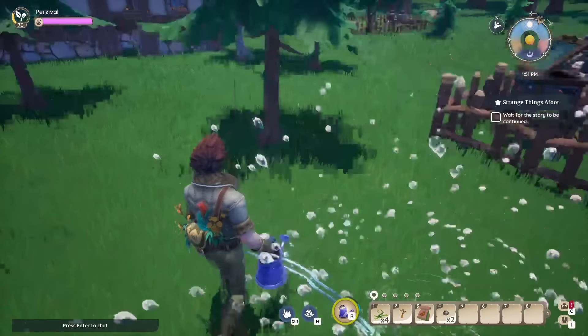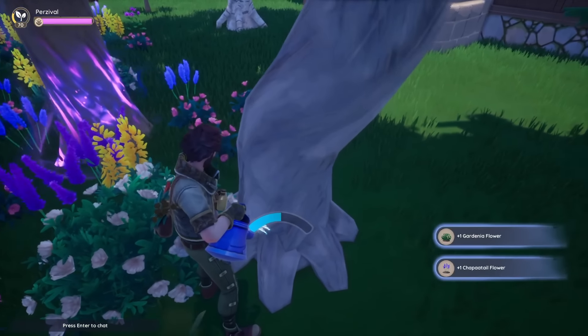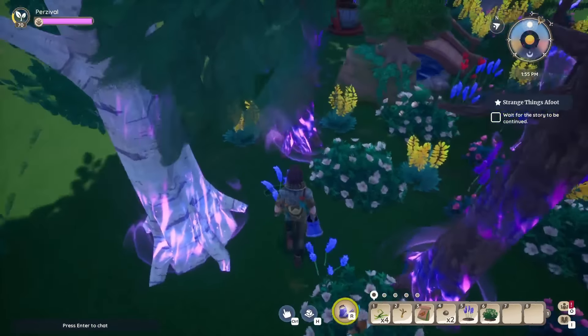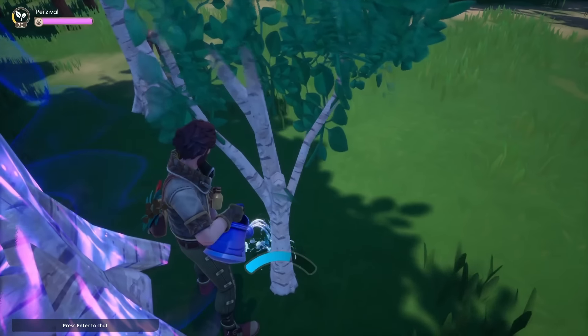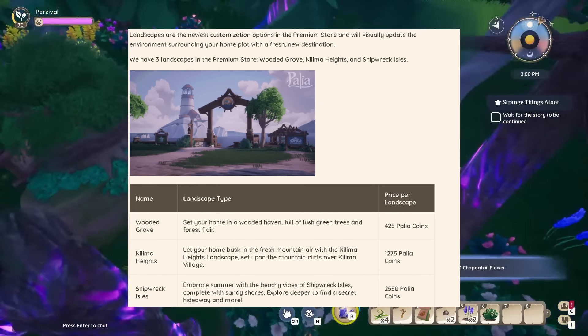Health bars will now appear above creatures you're hunting — that's something I've been wanting for a while. I just like health bars when I'm trying to slaughter something, so Cernucs and Choppas and Mushins getting health bars — big thumbs up. Also, loot bag icons will now appear on your compass, so you won't lose your loot bags anymore. The brightness setting is now available on Nintendo Switch, and the water temple now has a dedicated map.